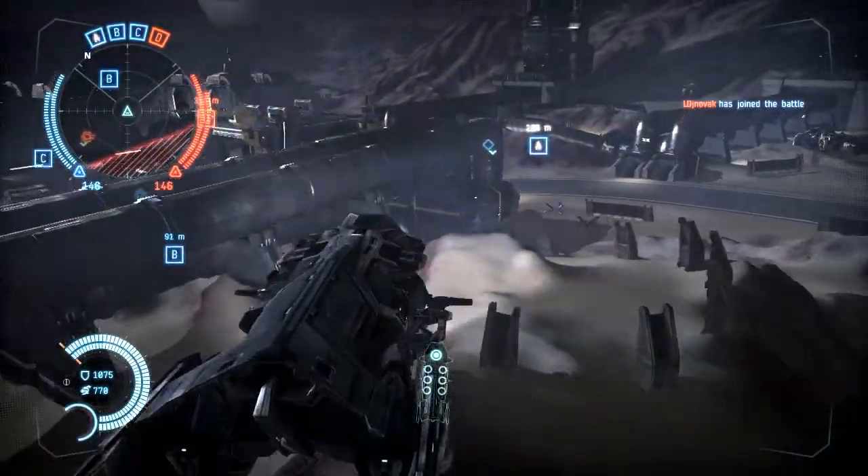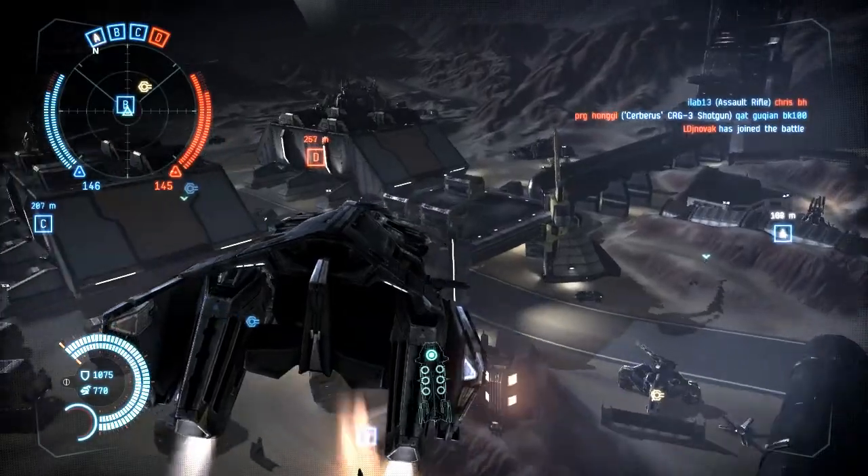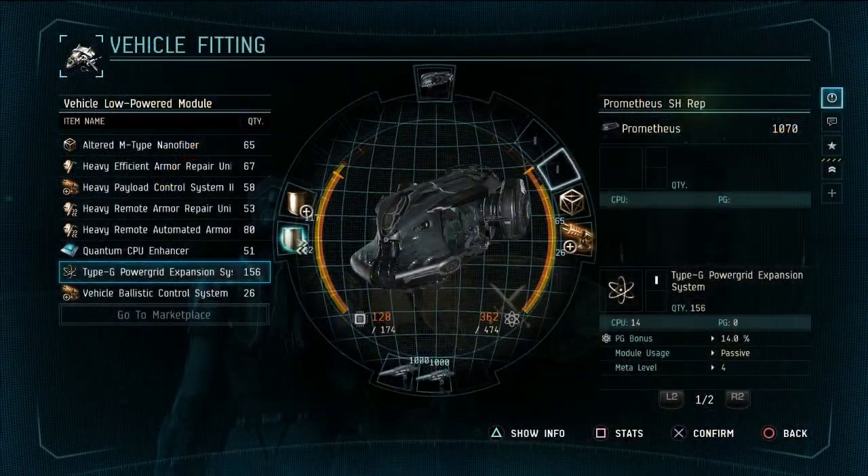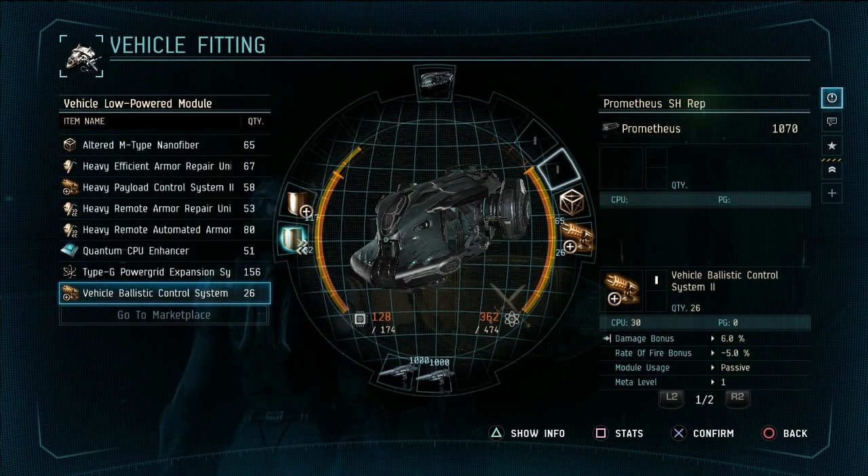Right now my favorite vehicle in Dust is the dropship because it kind of affects the overarching strategy of the match. You can fit it in many different ways. You can set it up as a logistical agent to repair vehicles on the battlefield or scan out different areas.